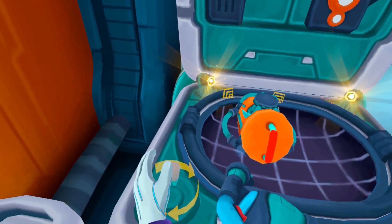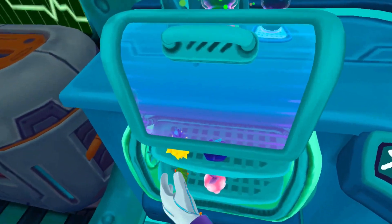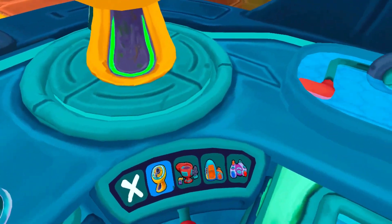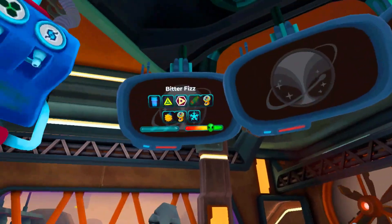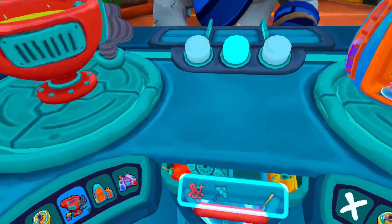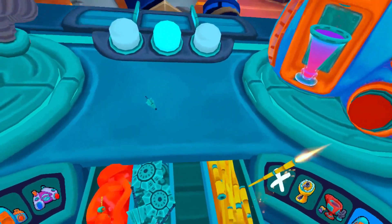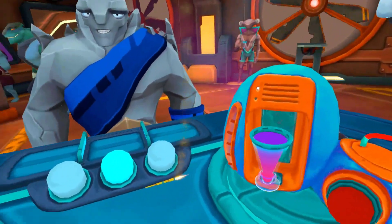As far as controls go, it is pretty simple with the triggers just being used to grab. Most of the time everything responded very well, from taking out fruits and grabbing different mixes off the wall. The only part that was ever really tough was actually grabbing the little umbrellas out of the drawer — a lot of the time I had to try multiple times as it would just grab the drawer over and over. But besides that, it was very, very smooth.